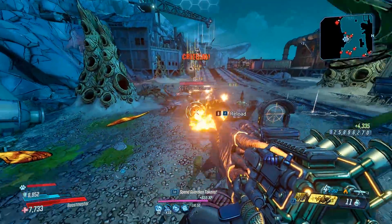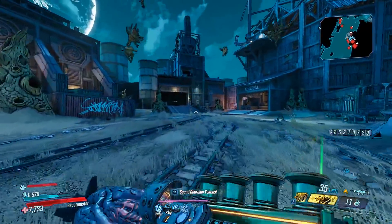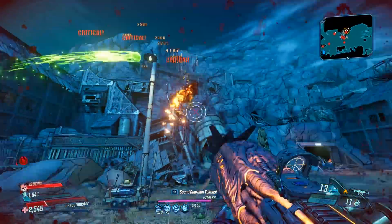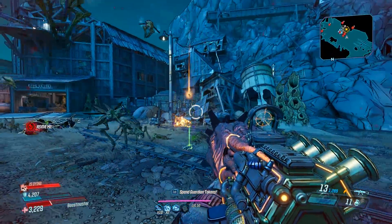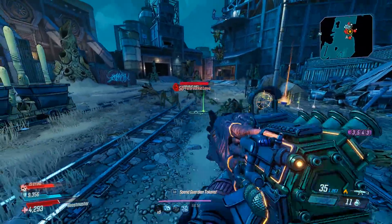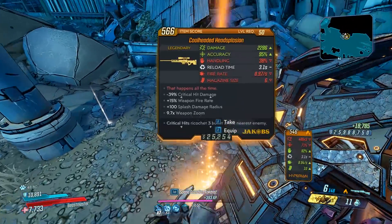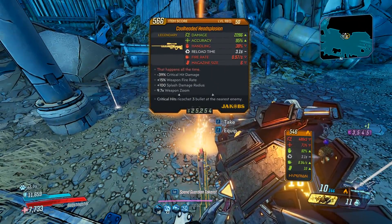Alright, first run — did not get it. I'm going to keep farming and try to get the drop. Third run, not bad. Let's go ahead and clear out the enemies real fast to make it a little bit easier to see our drop. Got him! Alright, what do we got? The Cool-Headed Headsplosion.